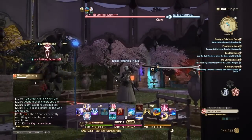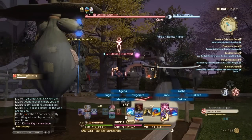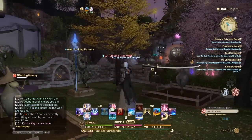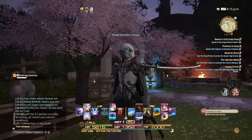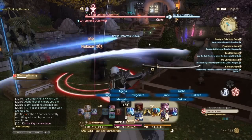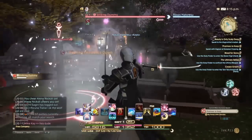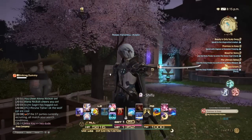Now you guys are going to notice that Jinpu has a 30-second cooldown and Shifu has a 20-second cooldown. These two you want to keep up as much as possible. But also, while you're doing that, you also want to make sure you do Hakaze and Yukikaze as well. The reason you want Yukikaze on your enemy is because that reduces slashing resistance.